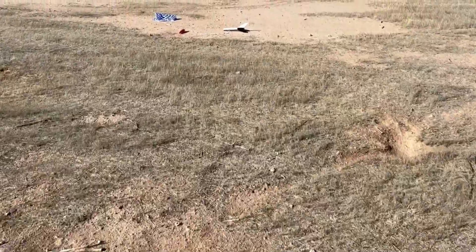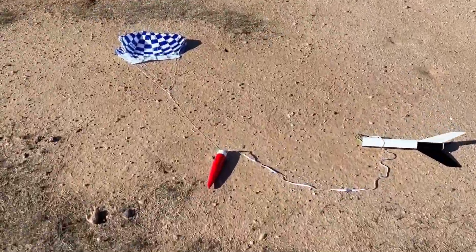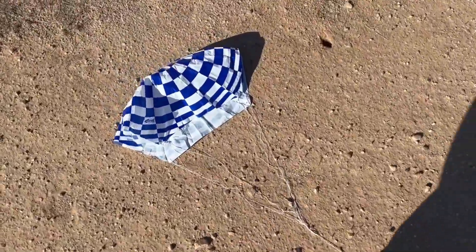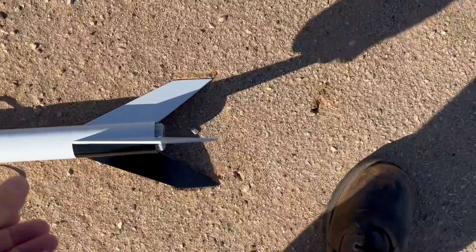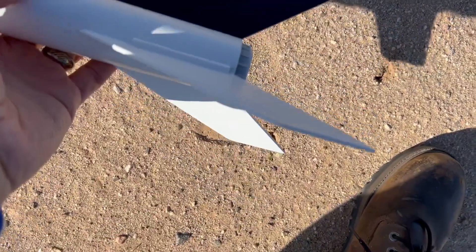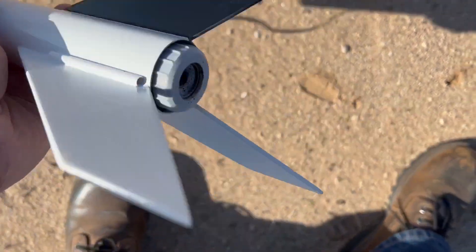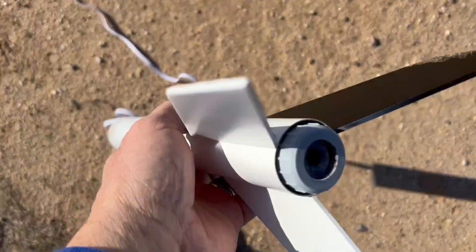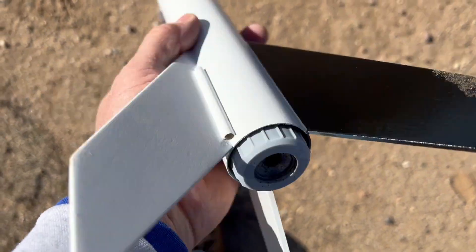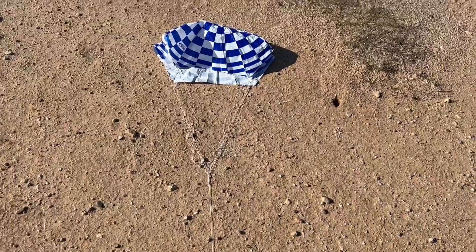Recovering my Super Alpha off its maiden voyage. Flew great. C11-5. Landed in the dirt like everything does around here. A little bit of crunch on there, but it's okay. I built this one to fly. And I put a 24mm motor in there instead of the 18 that it was supposed to fly on. So that went great — put a bigger one in next.